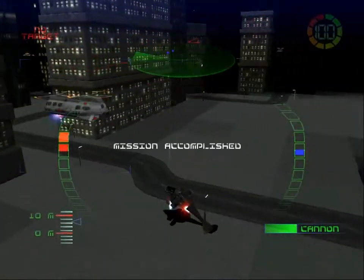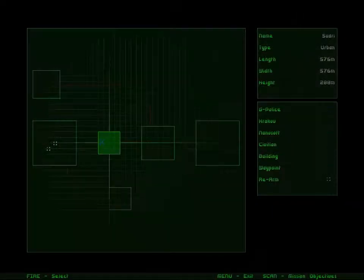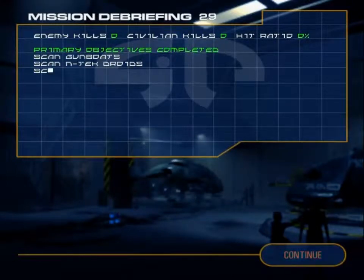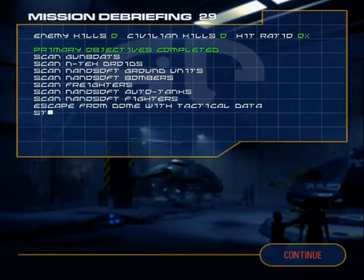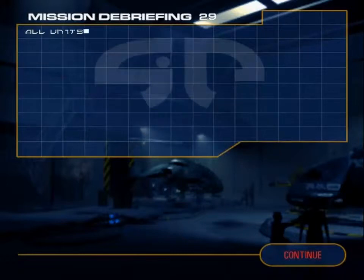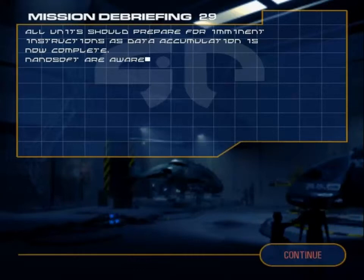Control to Alpha Wing. Good work. The data is going straight to the tech lab for analysis. Over. All units should prepare for imminent instructions as data accumulation is now complete. Nanosoft are aware of our intentions and will be on full alert.